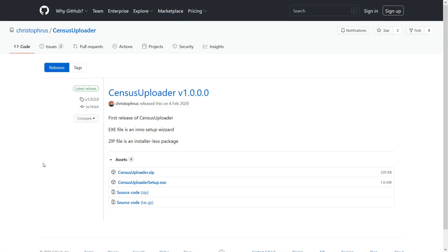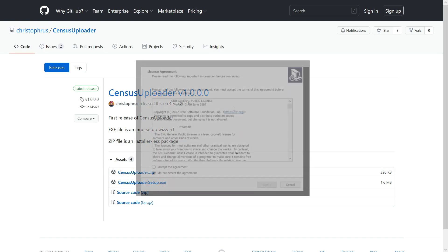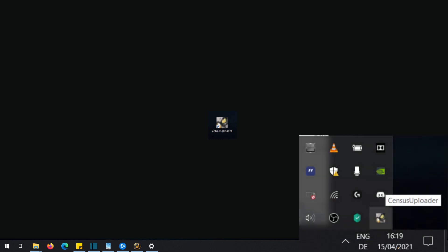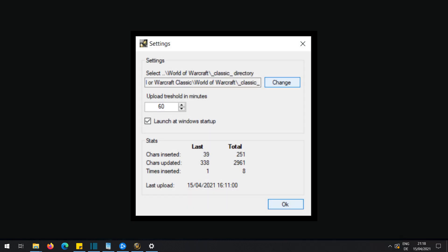The automated version involves downloading a really simple software and running it in the background of your Windows PC. You can go to the GitHub link, either download the zip file, extract it and just click the exe file to launch it, or download the setup.exe and install it like any other software. After the installation or extraction, when you click the exe file, it will directly appear as an owl icon on the right side of the taskbar. By right-clicking the icon and selecting Settings or Stats, you can check if the file directory is correct and see stats like how many characters have been inserted into the database.